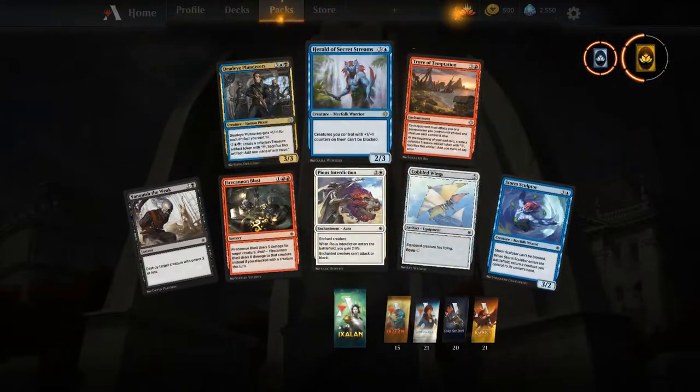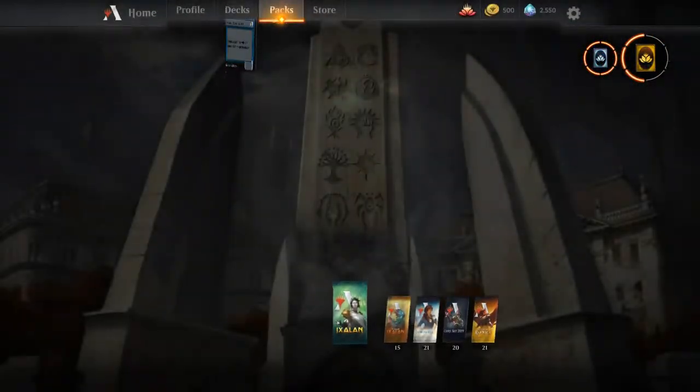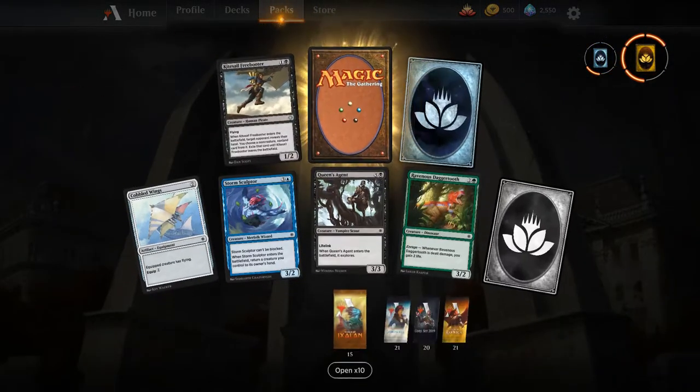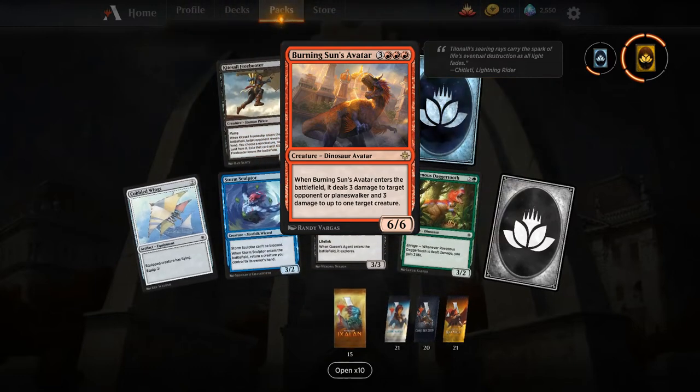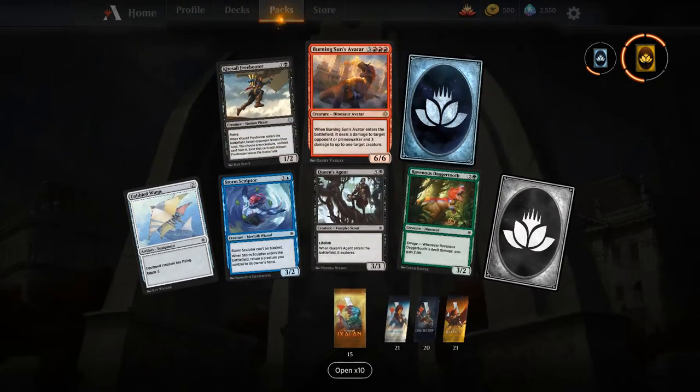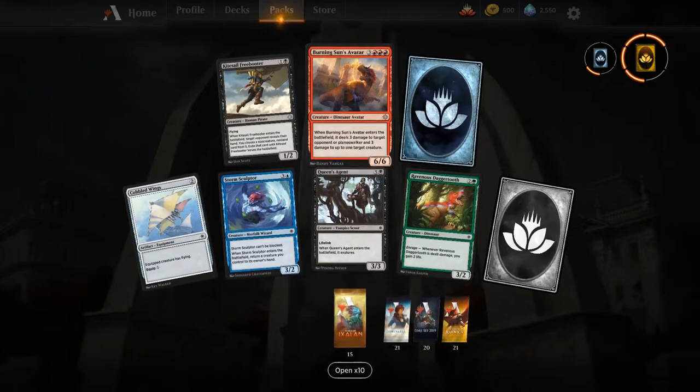Herald of Secret Streams — I'm not sure how Merfolk is going to do in this new standard, but Merfolk can definitely be scary whenever you get the right draws. Our last Ixalan card is Burning Sun's Avatar. That does it for all of our Ixalan — now let's jump over to Rivals of Ixalan.